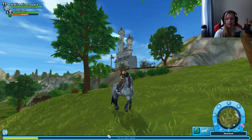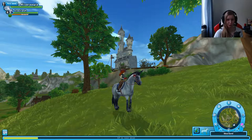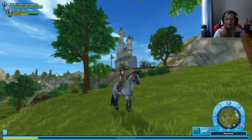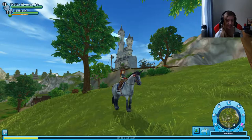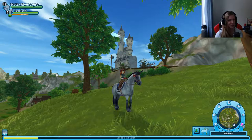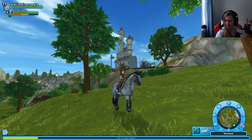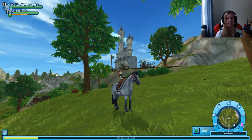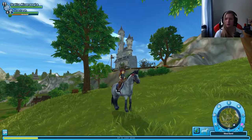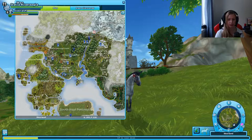Look at our XP bar over here. We are a bit far away from level 12 but we are level 11, which means there's gonna be a new horse in our stable from level 12. Can you guess which horse? I kind of know — I think you know what kind of horse. I have mentioned it before. We're gonna have a new horse at level 12 because a certain horse in this game requires that you need to be level 12 to buy it. So I think you know which horse I mean. We have many quests here around us now.